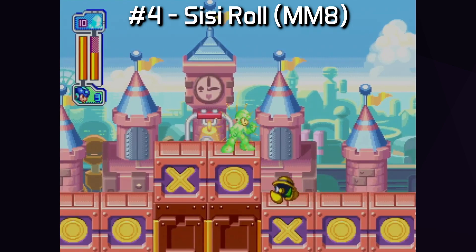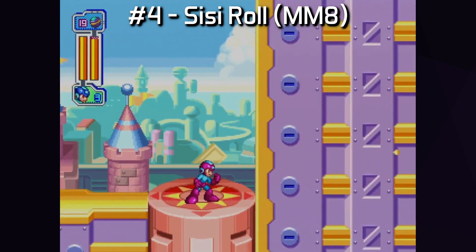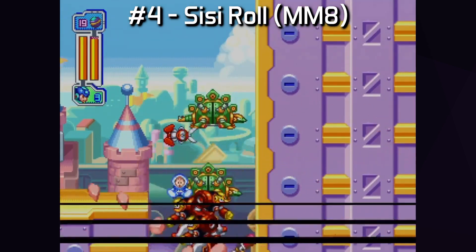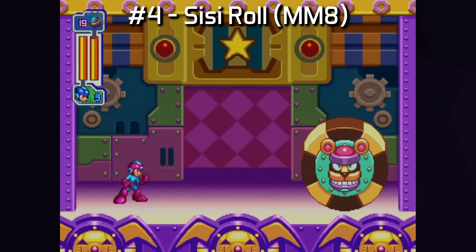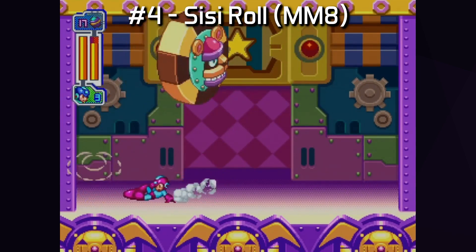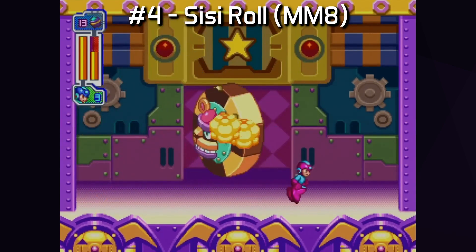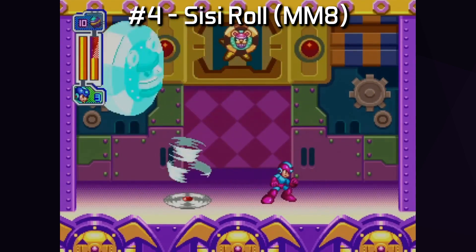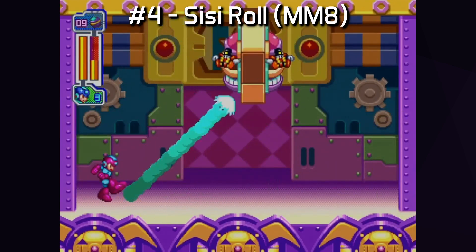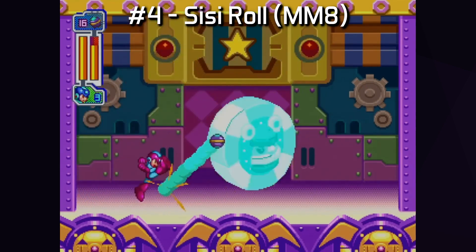Number four goes to Mega Man 8's CC Roll. CC Roll shows up fairly early in this game's run, but it's one of the most technically demanding, claustrophobic fights in the entire series to do without taking damage. Between the giant mini-boss, the small arena, two types of enemy cohorts it can spawn, and the way it bounces around the room, the whole fight requires extremely precise use of different sub-weapons — including Tornado Hold and Ice Wave for enemy clearing, and Mega Ball and Flash Bomb for dealing real damage to the boss. Further, the mini CC Rolls will change speed based on how low CC Roll's health is. A truly chaotic fight.